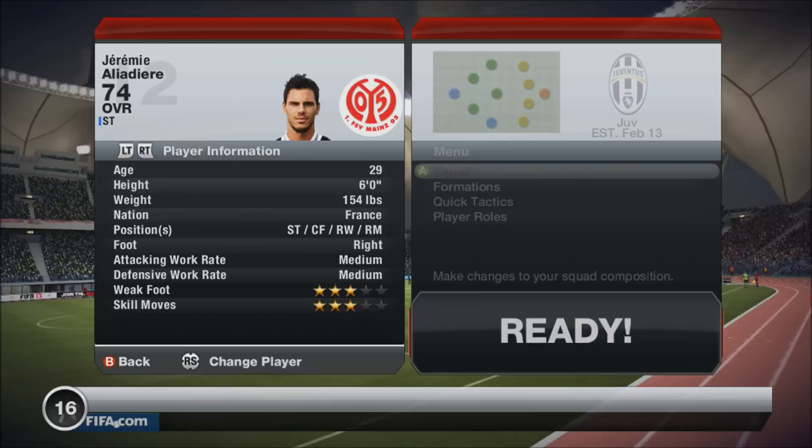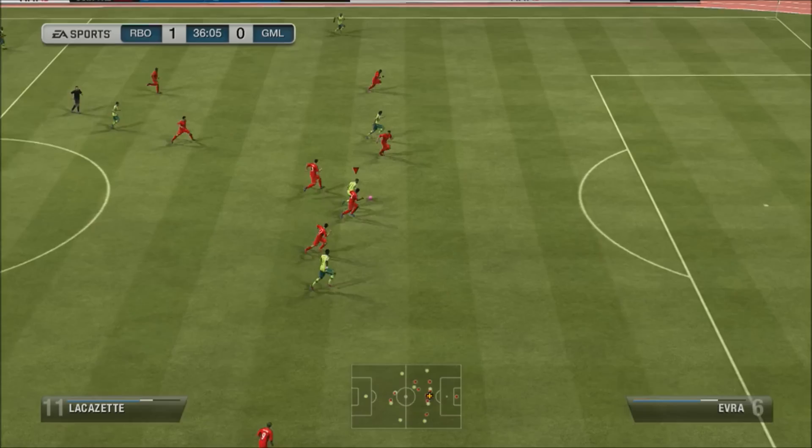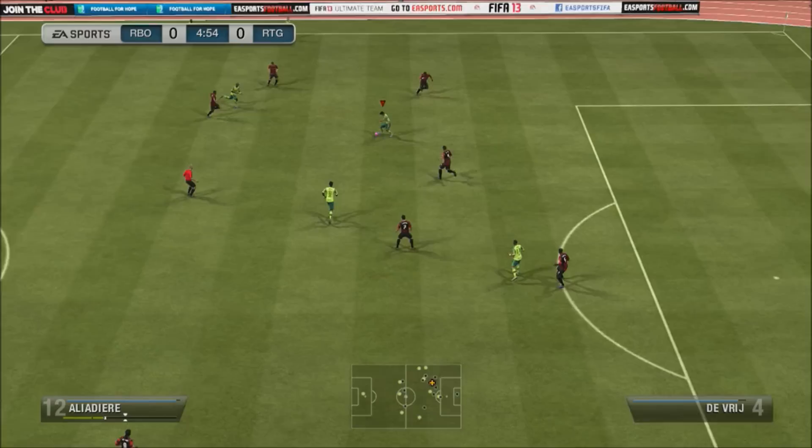Medium/medium work rates — I'll come back to that. 94 acceleration, and those stats are just incredible. 85 reactions, that was incredibly noticeable. 73 aggression and 75 attack positioning — really good. The attack positioning worked well even though he had medium/medium work rates. Medium/medium work rates means he doesn't get forward maybe as much as he should, but that really wasn't a problem because this guy is so dangerous on the edge of the box.